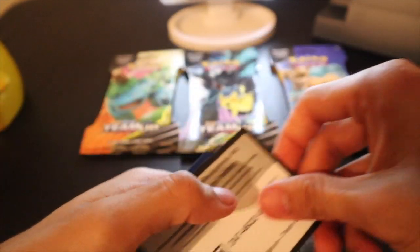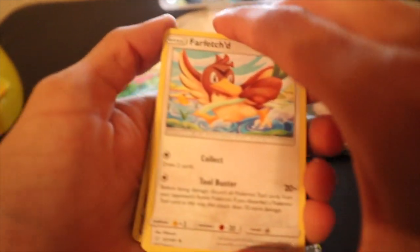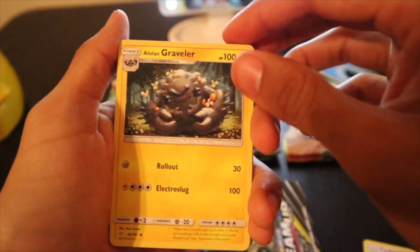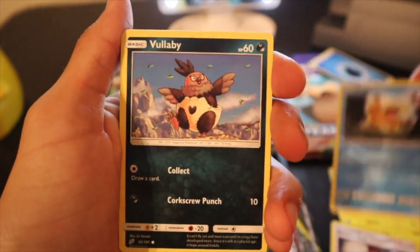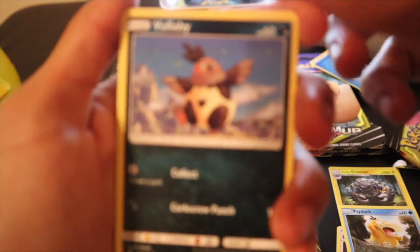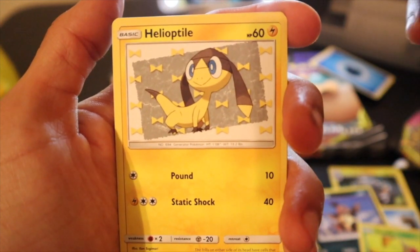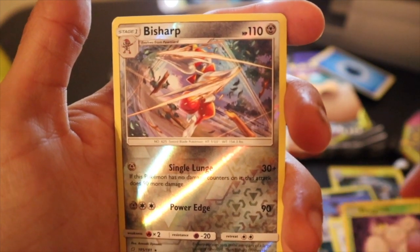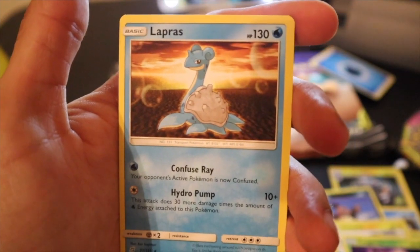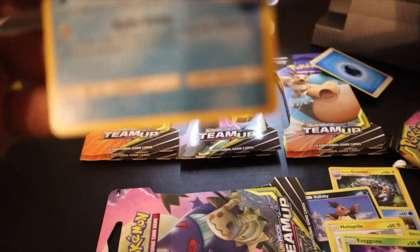There's the QR code. Through to the front, get rid of the energy. There's a Farfetch'd, Graveler, Brock's Grit, Psyduck, Half-Baked Egg, Weedle. I don't really know any of these newer Pokemon. Our rare is Lapras. So we have a Reverse Bisharp, a Bisharp, and a Lapras.